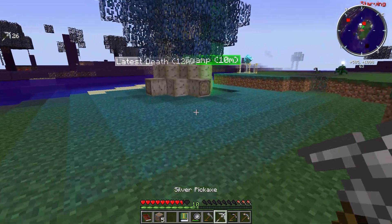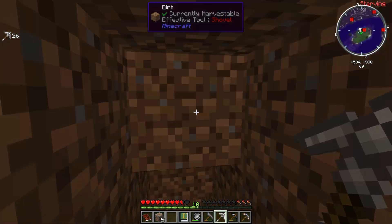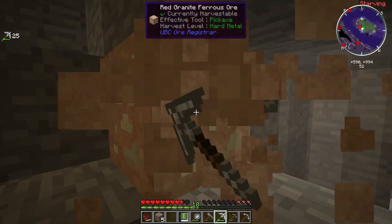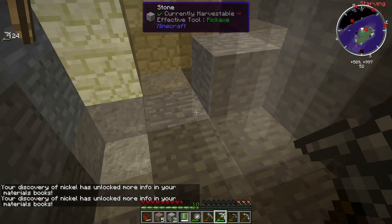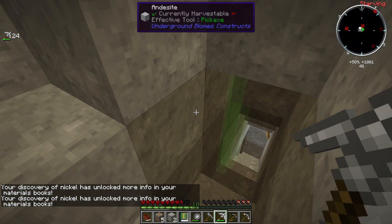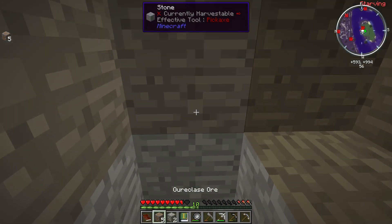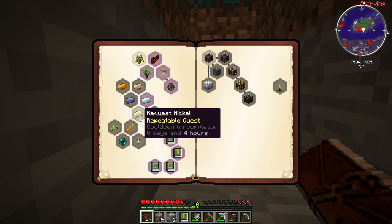I do want to go before I leave the swamps — or before I go swimming — because it is day now, so I can go and do things. I want to get this ferrous ore. I guess there's no more ferrous ore here, but the discovery of nickel has unlocked more info in my materials books. Ferrous ore — I think it's one of these quests. Yeah, it is. So if I go back to the geologist, I can get some points for this.